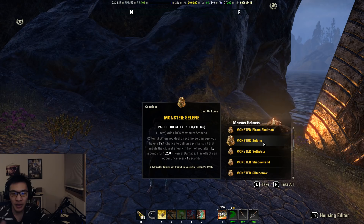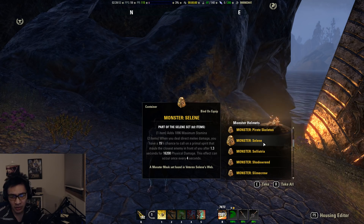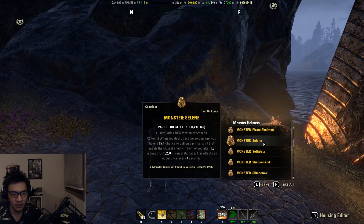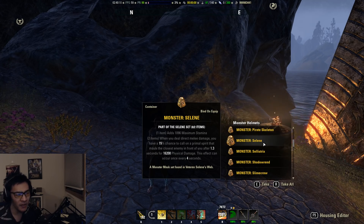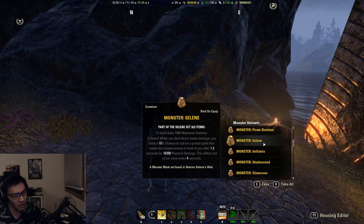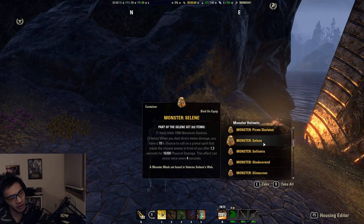Selene's is a base game set. The one piece adds max stamina and the two piece deals a lot of damage — a 50% chance to deal roughly 16,000 physical damage every four seconds whenever you deal direct melee damage. The proc is very comparable to Vel Address if only one disease spore hits every time it procs. But Vel Address can hit the same enemy more than once depending on the hitbox size, so Selene's is more purely single target versus Vel Address which can hit up to three targets.